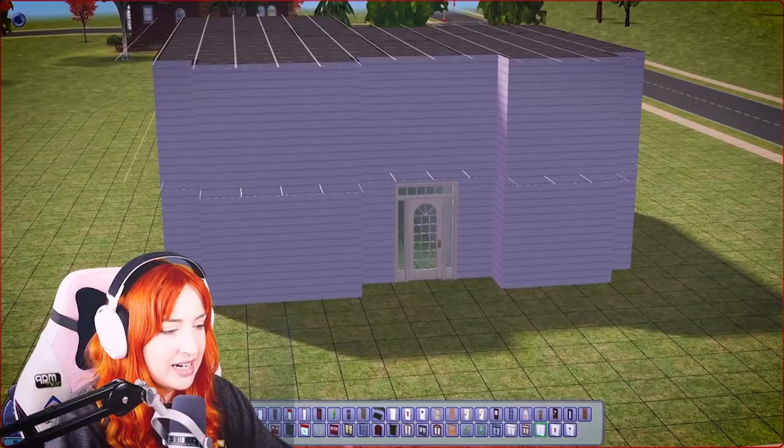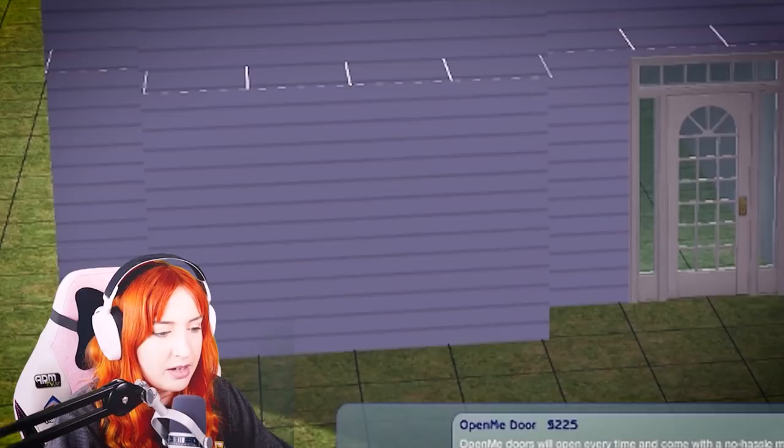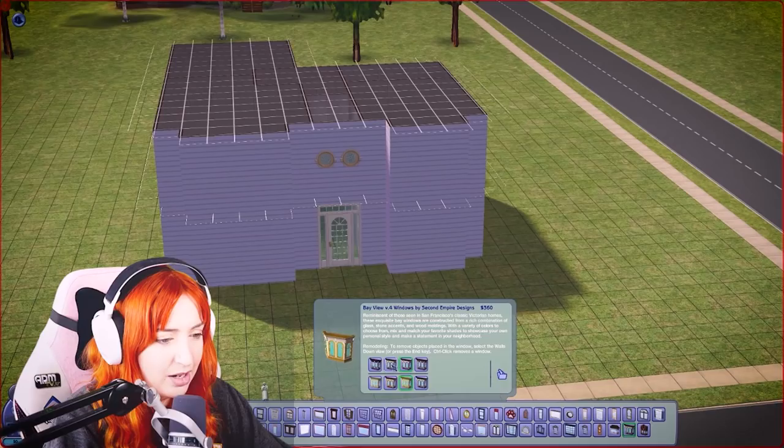If I was going to keep it 100% realistic to the last house, I'd probably pick a white swatch and have two of those as the front door, but I want to show how build mode has evolved over the past couple of games. I love these types of windows, so don't mind me while I get reminiscent. Not everything is going to be exactly the same - I'm going to improve because I just fancy it.